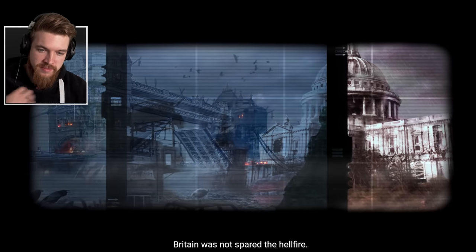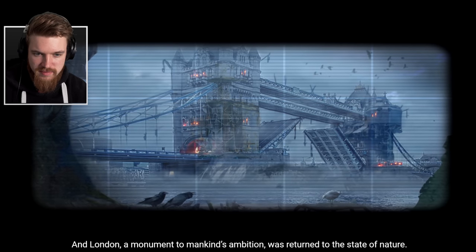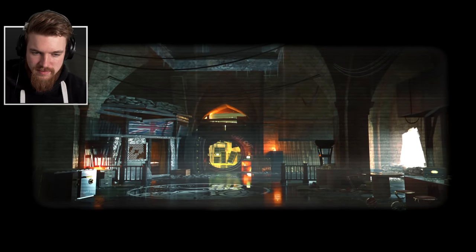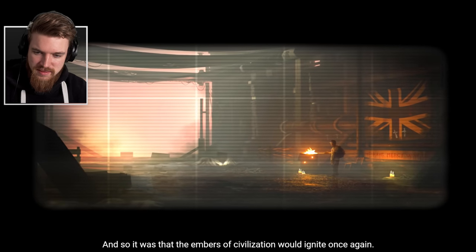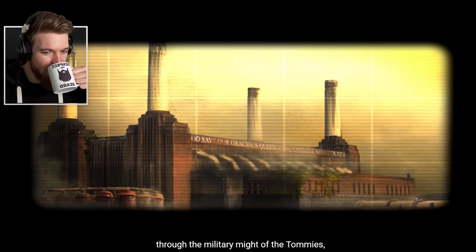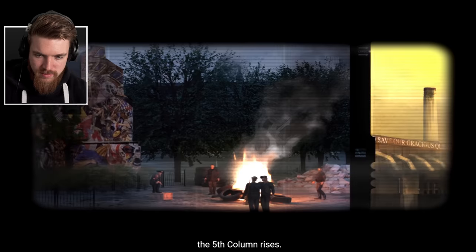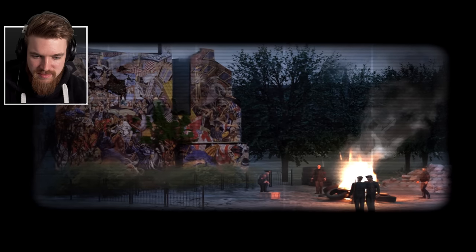Britain was not spared the hellfire. And London, a monument to mankind's ambition, was returned to the state of nature. Those who emerged from the ashes did so from a network of underground bunkers known as Pindar stations. And so it was that the embers of civilization would ignite once again — so Voltec was in the UK. Over a century later, through the military might of the Tommies, an aristocratic parliament continues to give orders. In the Tower Hamlets, the Fist Column rises, training drums beat and uniforms march, all in the name of their dear leader, Eve Varney.